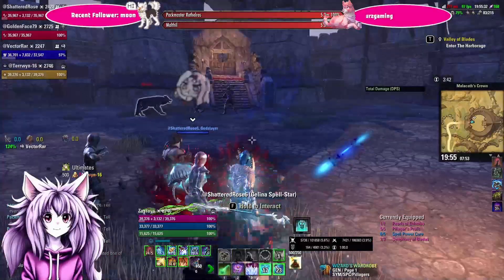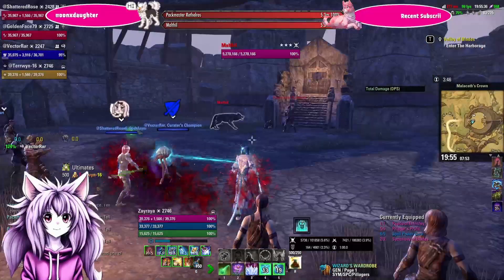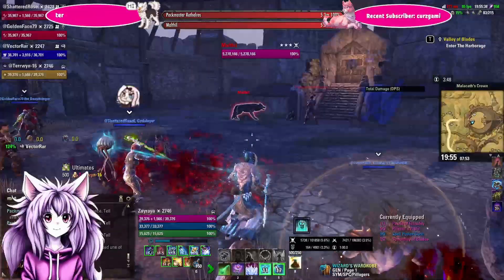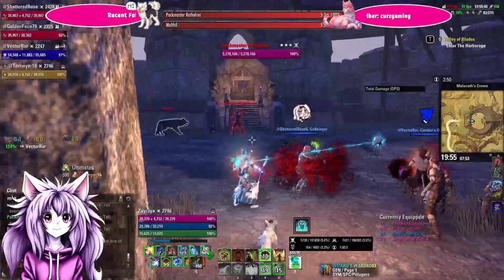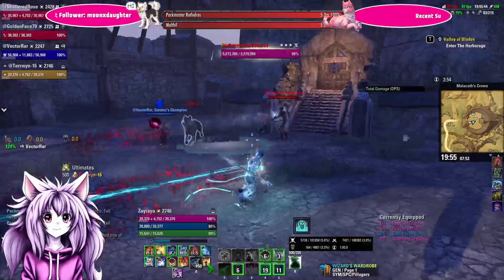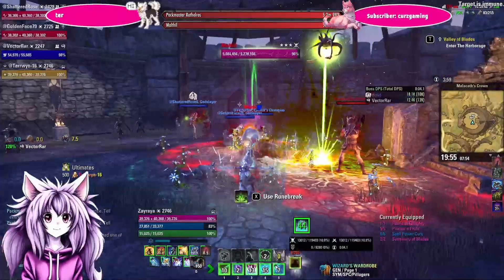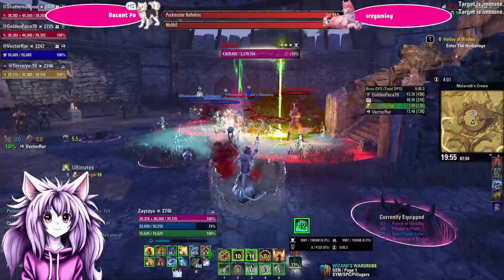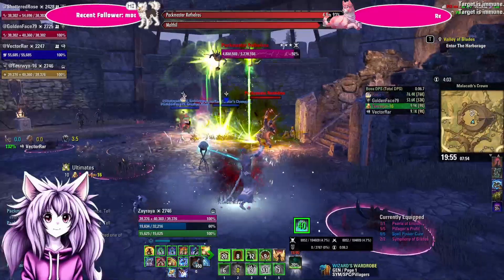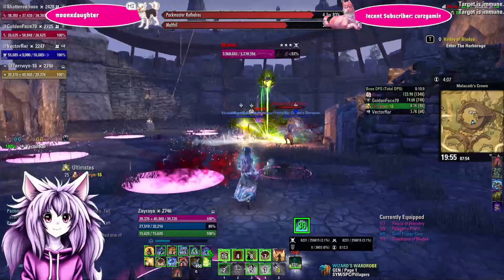The first boss of this dungeon is an archer and a wolf. The main things you need to worry about are the barb traps that the archer will throw, and the endless hail that he will do, which just needs to be kited around. Also note that the tank needs to make sure the wolf and the archer are not too close to each other — if so, they will enrage and empower each other.